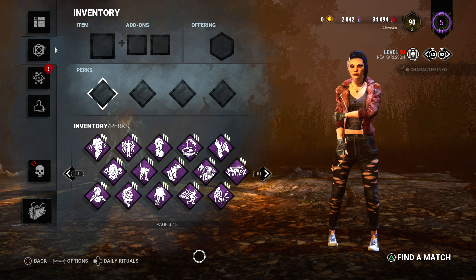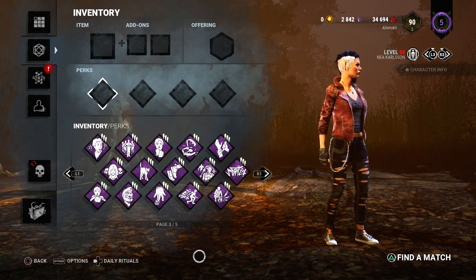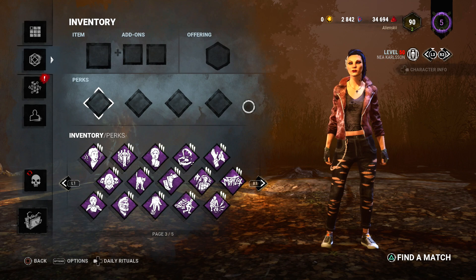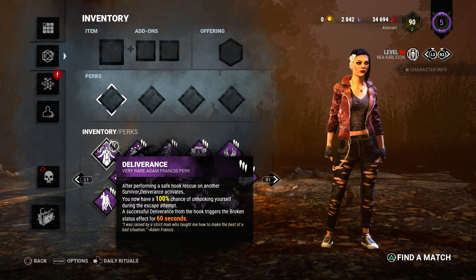The first one is from Michael and he's done a really cool idea where he said choose your favorite emblems. I'm assuming by emblems he means the actual icons of the perks. The first perk that I think looks really cool is Deliverance.